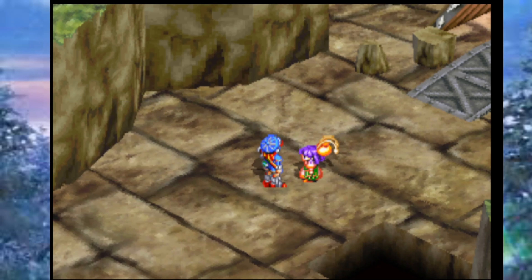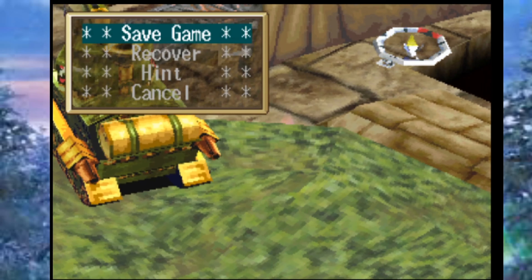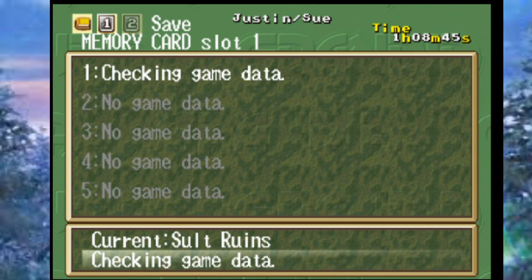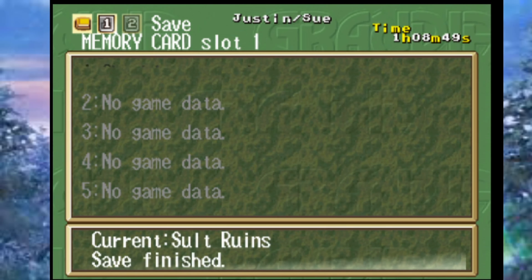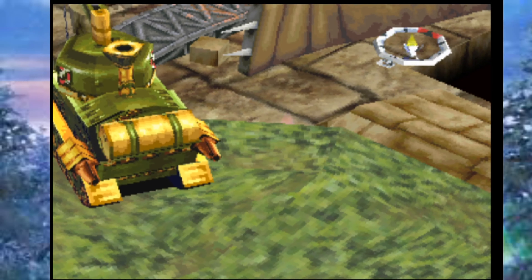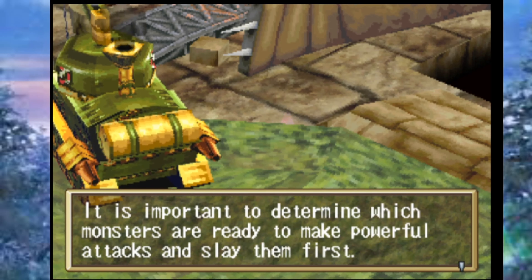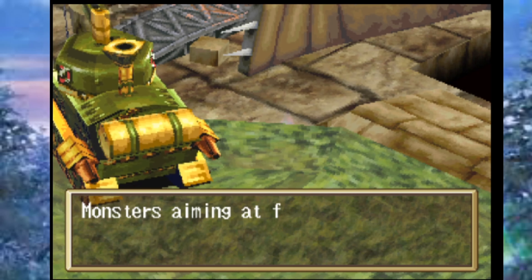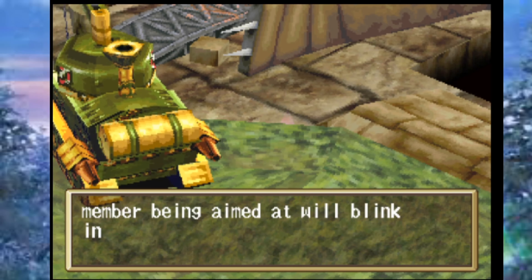Justin declares they're adventurers and can't back down now — they're going into the Salt Ruins. There is a save area nearby that still works for recovery, so they save. The hint at the save point reads: 'It's important to determine which monsters are ready to make powerful moves and slay them first. Monsters giving off yellow sparks are attempting powerful attacks.' We've already seen that mechanic in action.